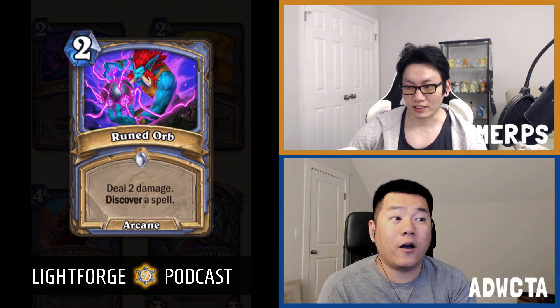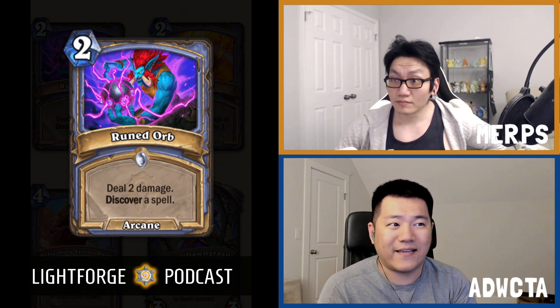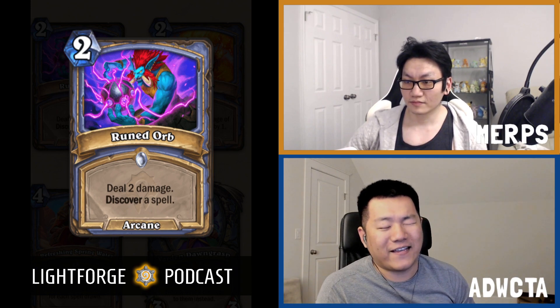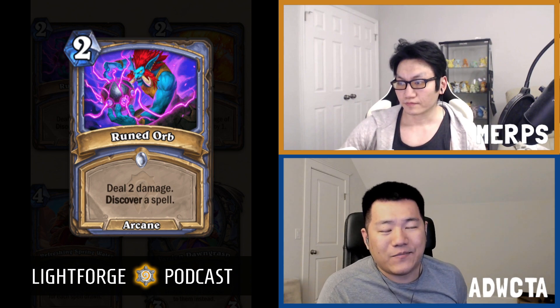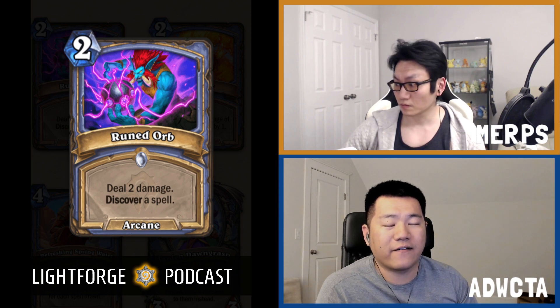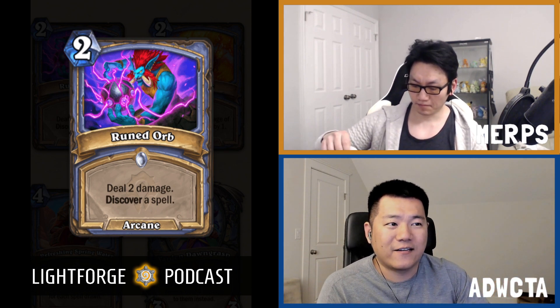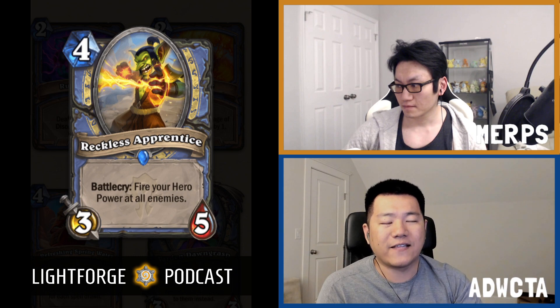Also, 5-damage Flamestrike is a thing now — we literally have it as an A-plus card in core, which you normally don't see. Ruined Orb and Reckless Apprentice are good supporting cards that pack a lot of punch, but they're not the ones winning you the game — they're supporting the existing amazingness that is Mage.